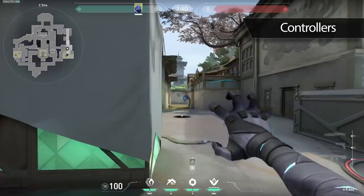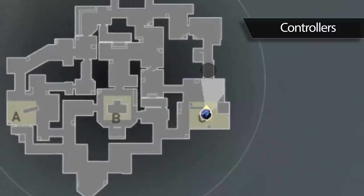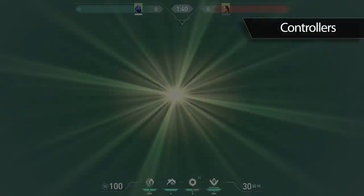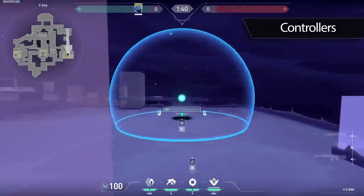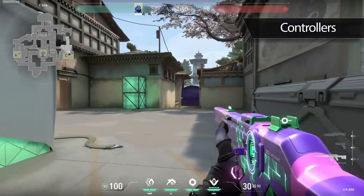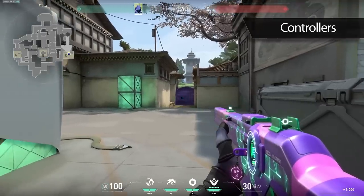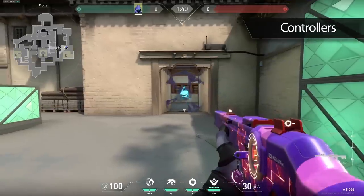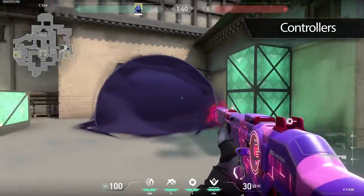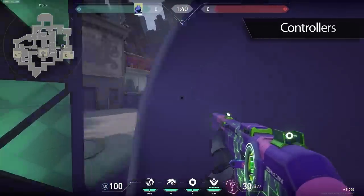A great example of this is C-Long on Haven. If you smoke near the choke point, you give the enemy team all of C-Long for free — they can use that smoke to creep up on you and you won't be able to see them coming. By smoking deeper, you give the enemy team way less space, and you know that nobody can be playing a cubby. You also want to make sure your smokes are in line with the doorways, almost like a wall. If you smoke outside of the doorway, this gives enemies the opportunity to swing through from any direction, making it much harder to hold the smoke.